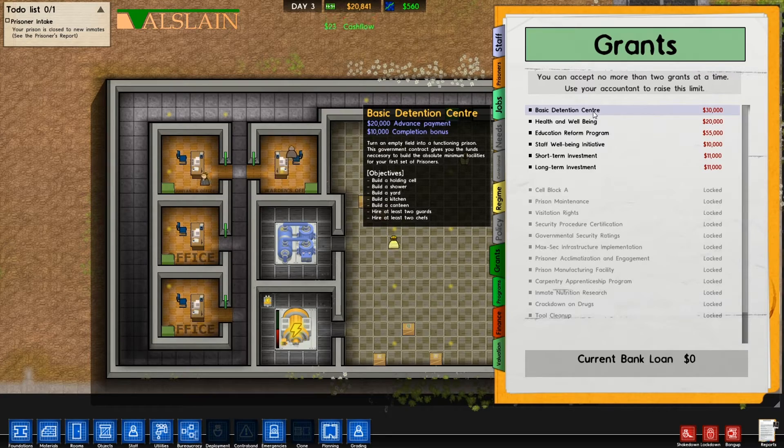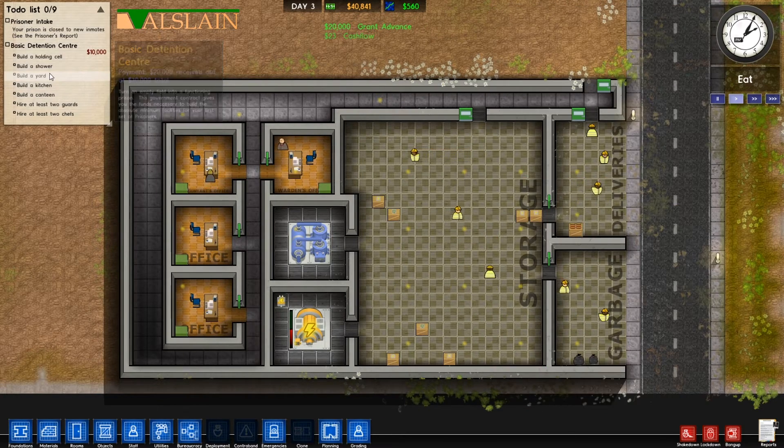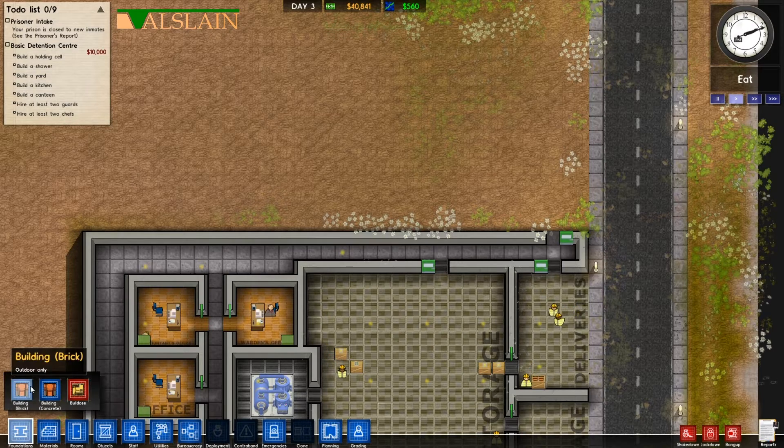The first grant we're going to do is called Basic Detention Center. Looking at our to-do list, it involves building a holding cell, shower, yard, kitchen, canteen, and getting two guards and two chefs.